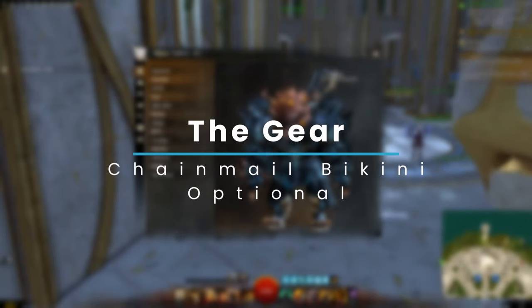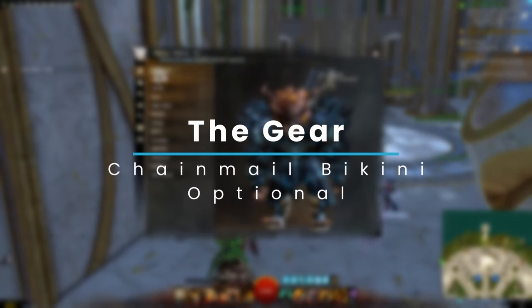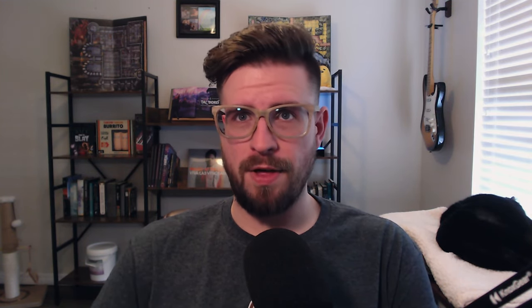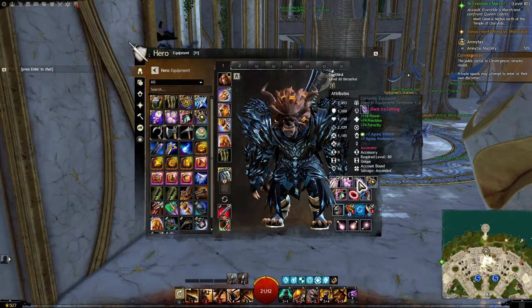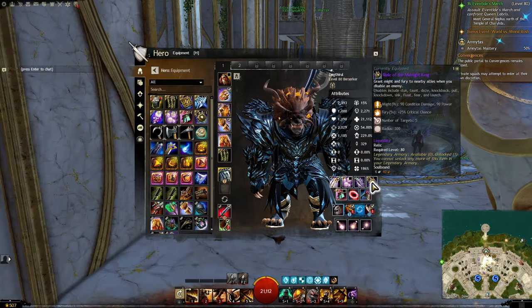After probably 15 hours of various gameplay with the staff, I'm very happy with it. So let's get down to some crunchy specifics. Before we go into builds, let's talk about gear. All of these builds I used the same gear for. These builds are originally geared towards group content PvE support like strikes and things of that nature, so they're all recommended with Harriers and Relic of the Monk and Rune of the Monk. Weapon sigils are Concentration and Transference on the staff for that.